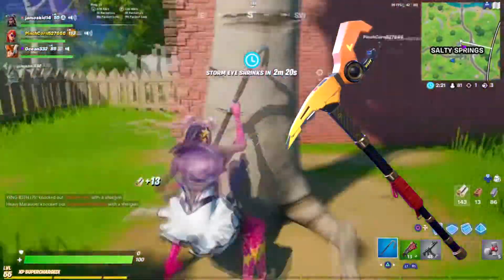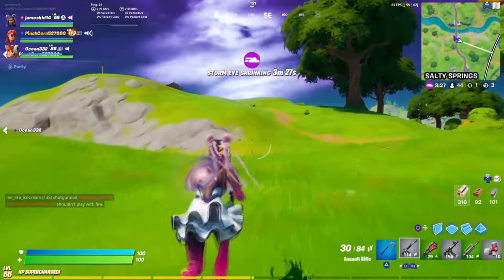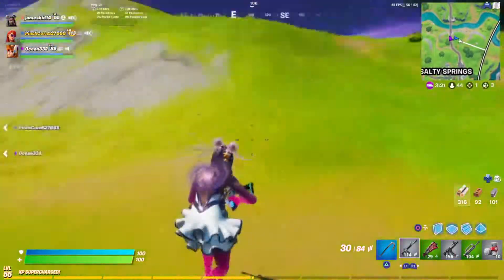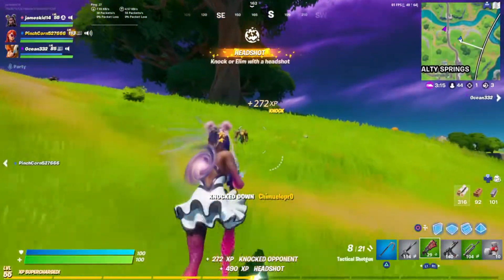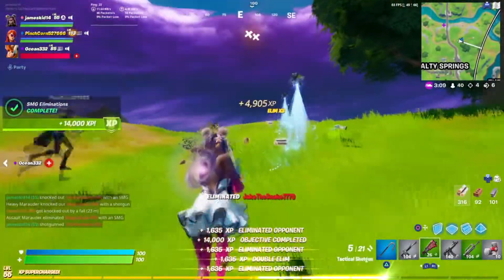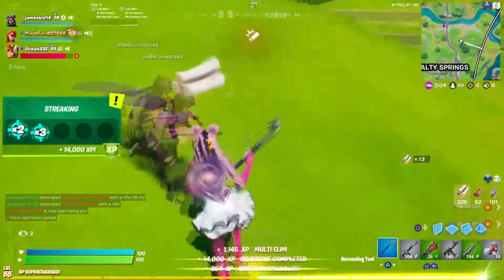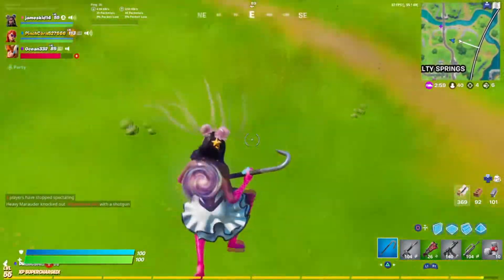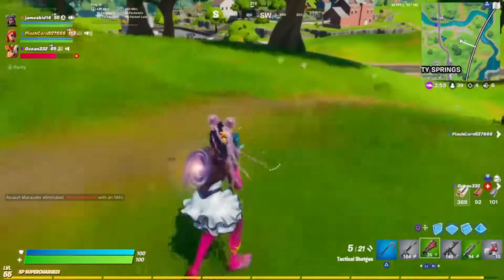At number 5, we have the power grip pickaxe. This was a China exclusive pickaxe — a very machine-looking pickaxe in yellow and orange. It's pretty decent looking, but not the best. It is unavailable unless you live in China. It's exclusive to that country, which makes it very rare for anyone from any other country, like Europe, to ever see this pickaxe in a game.